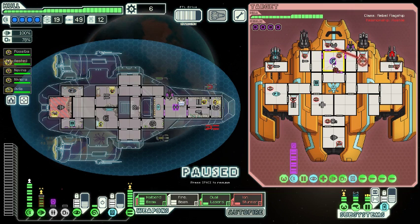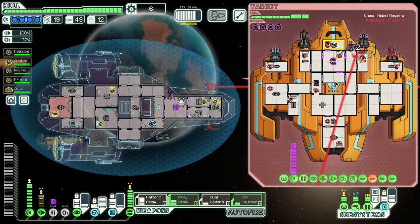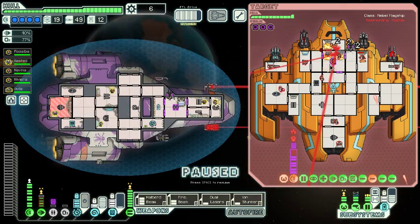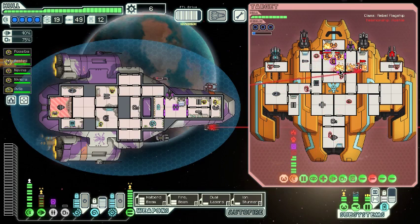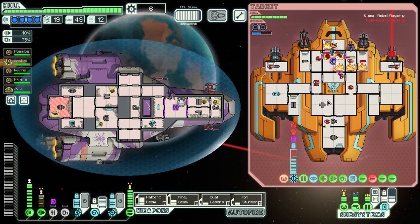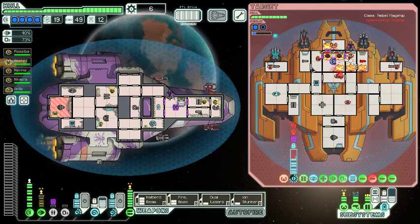Dual lasers to turn that off. Hold the ion stunner. Mind control them, and follow that up with a fire beam. I just want the maximum number of fires in here — probably something like that will do. Three fires in the shields room, one fire in the missile room, and one fire in piloting. We want to ion stun the people working in the shields room. We got six out of six fires — that's actually amazing, I was not expecting that at all. Good work, fire beam. Highest quality fire beam. A plus.